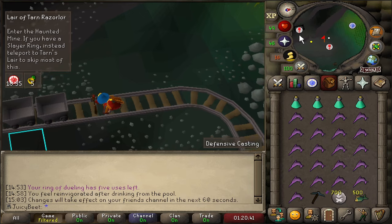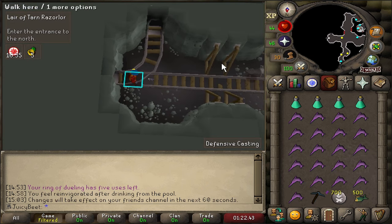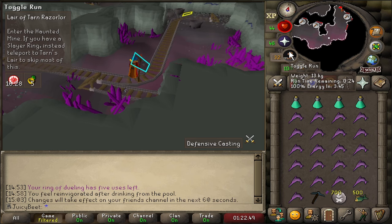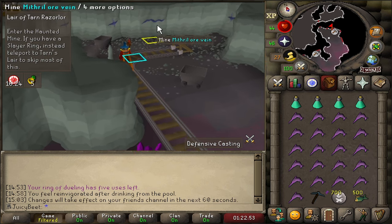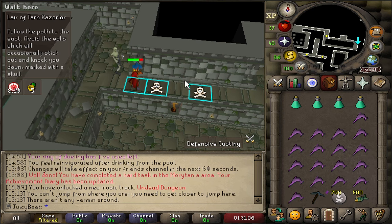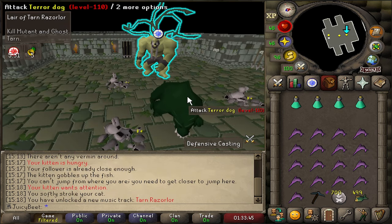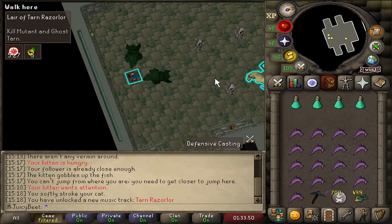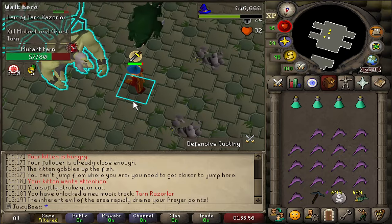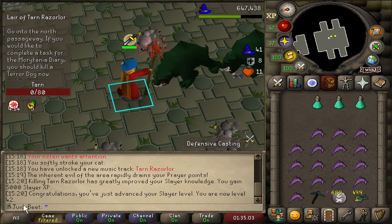Our next stop is going to be back to the Haunted Mine to complete the Lair of Tarn Razorlor mini-quest, which will let us strengthen up our salve amulet. This little tunnel opens up after you finish the Haunted Mine quest and brings you straight back to where you mine the rocks for the salve amulets. We can mine ourselves a mithril ore for a hard diary task in Morytania. The boss battle is pretty straightforward — we've got our Iban staff to blast away. The first form can use magic on you, but if you walk up to melee range he'll only use melee, so we can just protect from melee. The terror dogs use melee as well. I certainly overcompensated with the supplies, but better safe than sorry. We're also going to kill a terror dog real quick for another diary task.